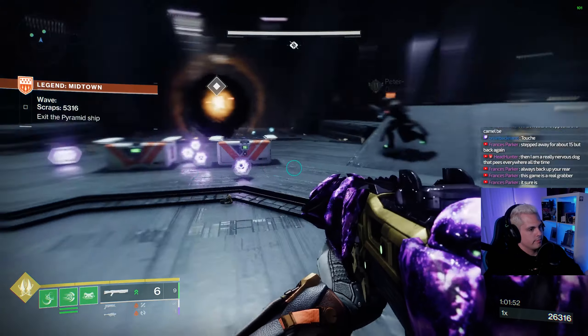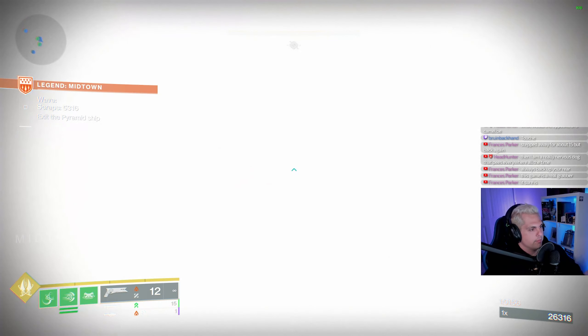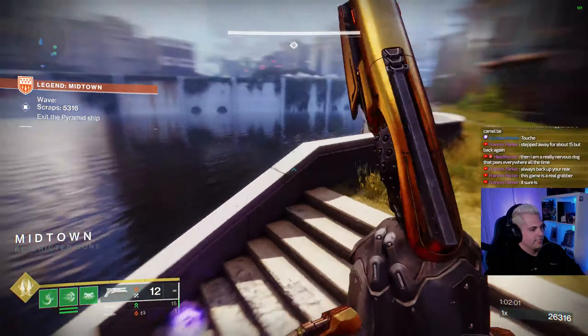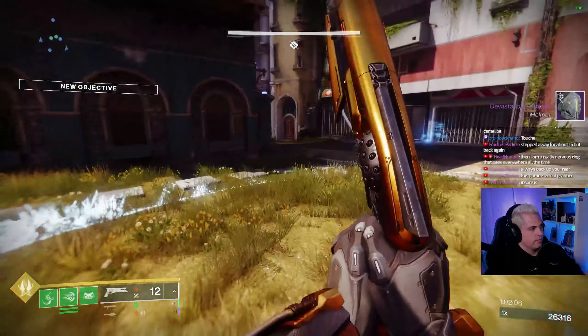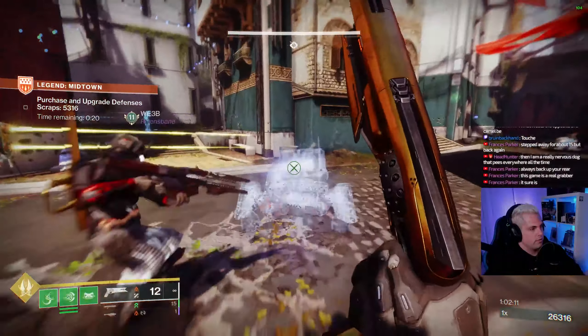In Onslaught, it's not just a stay-alive mode, although that is part of it. You'll mainly have to defend the ADU — this giant mechanism with the health bar. If your whole team or the ADU dies, you're sent back to orbit. Killing champions and some major enemies will drop ADU batteries you can throw toward the ADU to heal it up. The twist is that after every boss wave, the ADU has a chance to move to another part of the map, so you can't hunker down in one location and will have to build up each area individually.